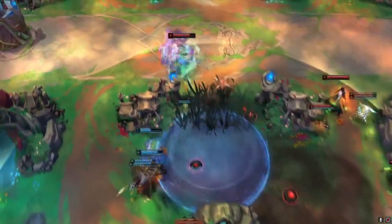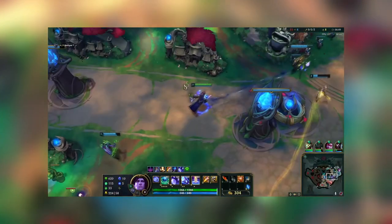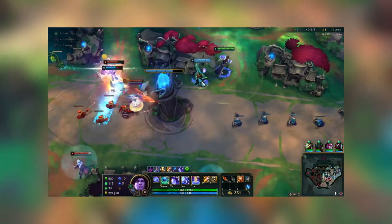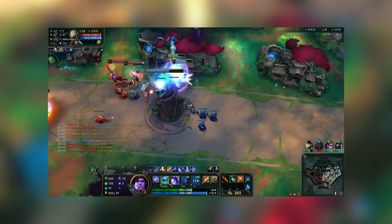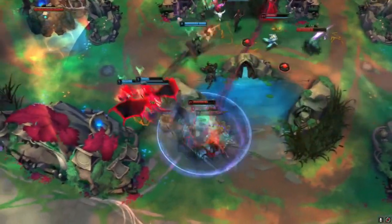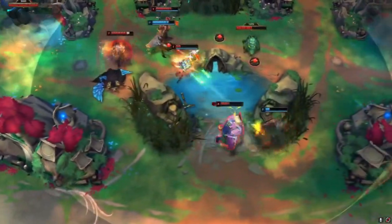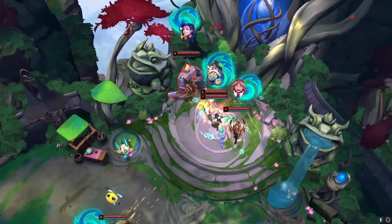The next synergy is Master Yi and Taric. This has been seen in funneling strategies, but it doesn't have to be. You can have both champions in the game and play normally. Master Yi can become a late-game monster when he gets all his items, but the problem is he can get CC chained or insta-bursted and die. Adding Taric fixes this — Taric's ult makes him and nearby allies invulnerable, so when Master Yi goes in and gets CC chained, he won't get instantly killed. Taric also provides a lot of healing, shielding, and crowd control to support Master Yi.